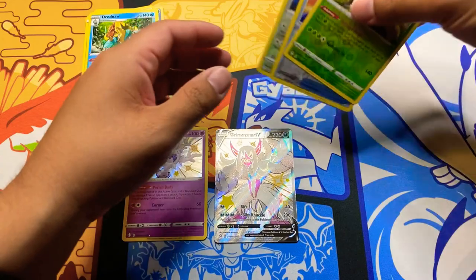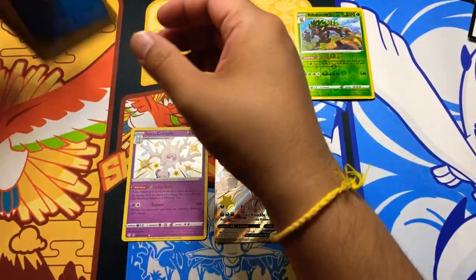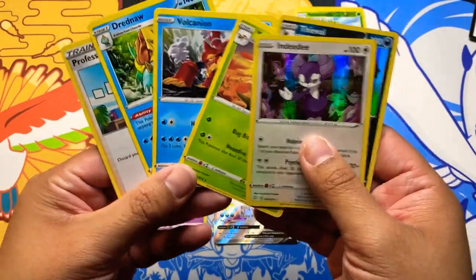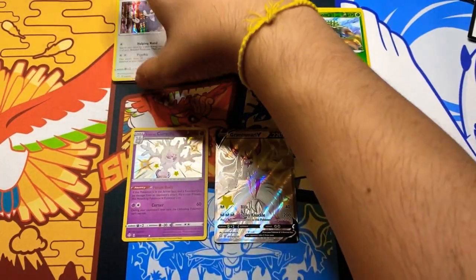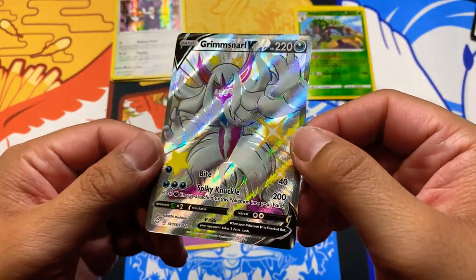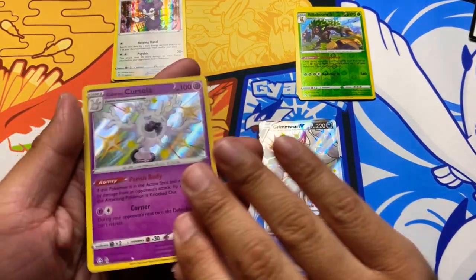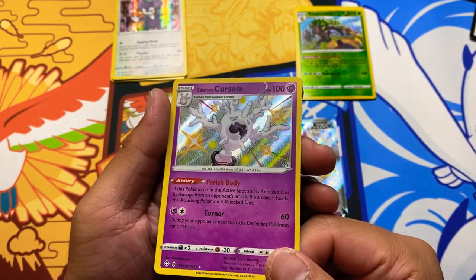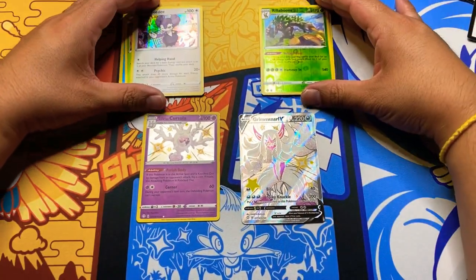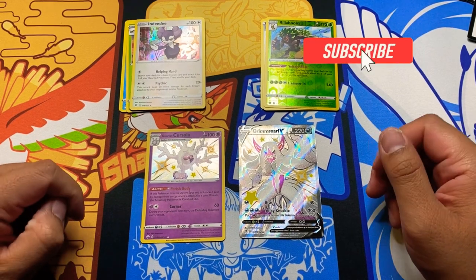Here's a quick recap: out of the six packs we pulled our reverse holos, some holo rares — Indeedy and Thievul — and then the rest are your rares. Didn't pull what I really wanted, but at least I got a shiny so I'm not complaining too much. The Grimsnarl full art — look at that, fresh and so clean — and another shiny Galarian Corsola. I'm gonna learn that name after this video. That's it for the video, thank you so much for watching! Please help me grow — hit that like button and subscribe to the channel. Scotty out!